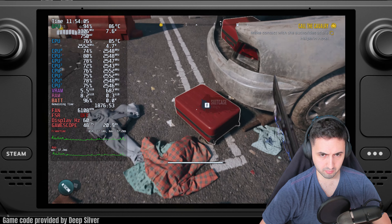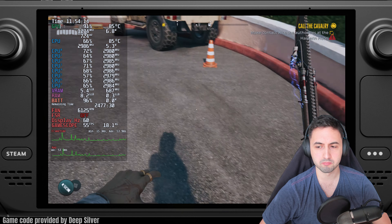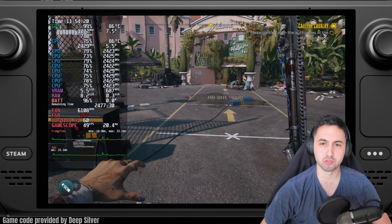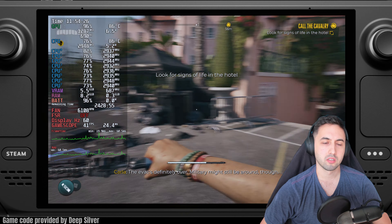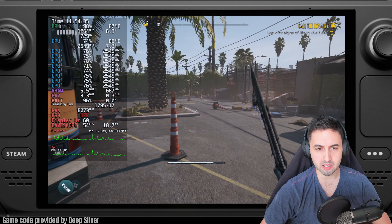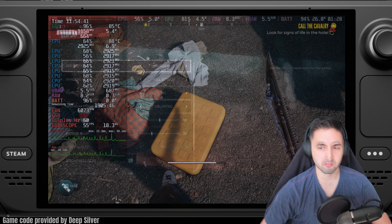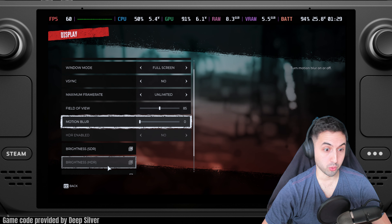My advice is to keep it at 40fps. But I'm also going to show you a 30fps configuration if you want better visuals — though it's not a crazy difference visually. Make sure to put the refresh rate at 40Hz as well, otherwise the stutter would be way too obvious, like you're seeing right now. Locking to 40Hz improves that situation because we're CPU bound sometimes. Now for the 30fps configuration: disable motion blur — I forgot to do that, sorry.